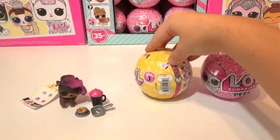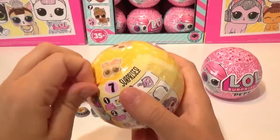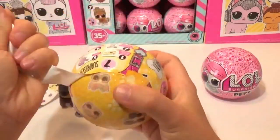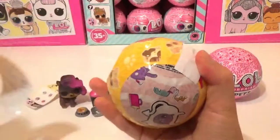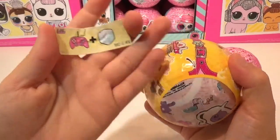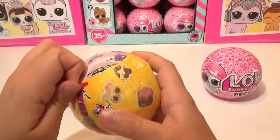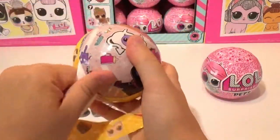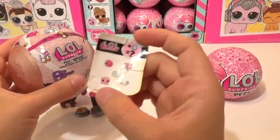So let's open up Series 3 Wave 2. This one has Dollmation on the front. Our secret message for this one is play it cool. It's a gold ball — oh my goodness, that is fabulous. Let's see our checklist stickers.